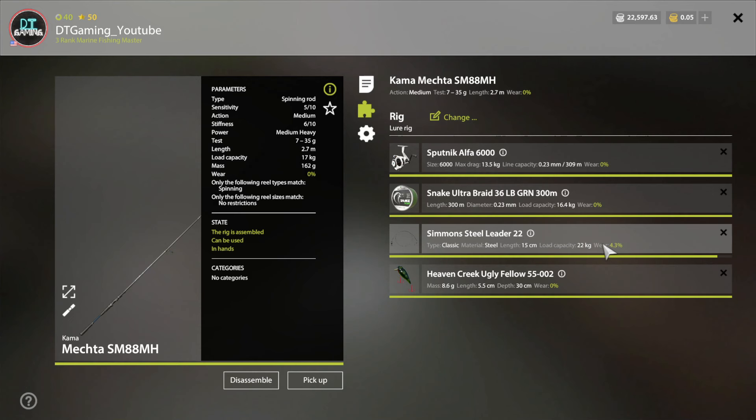Using a 22 kg steel leader. This is just under the threshold of this rod here — this is 22 kg for the Mecha weight. But I'll double check real quick. Okay, not 22 — it's 31 kg Mecha weight.